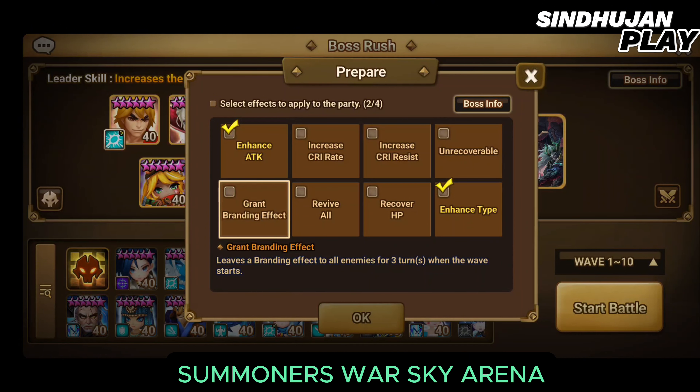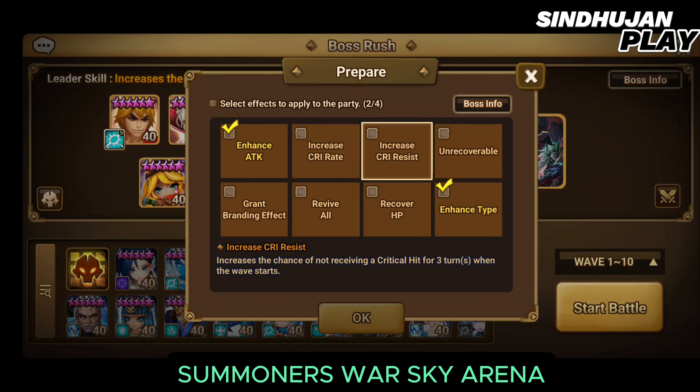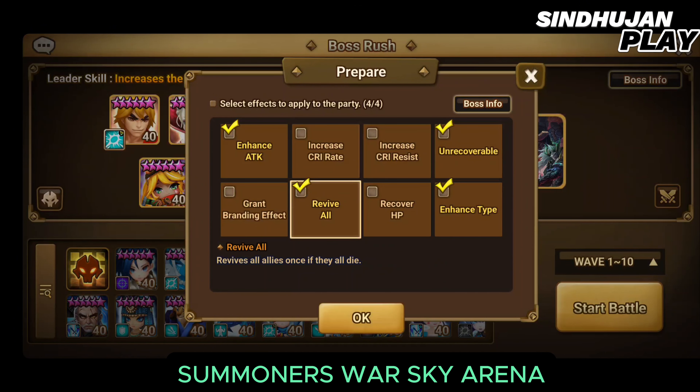We are choosing the buffs and debuffs. So Enhance Attack, Enhance Type — I've selected them both. I think Unrequirable would be useful. So I've done that, and let's use Revival if we get defeated anywhere. Going with the same team.